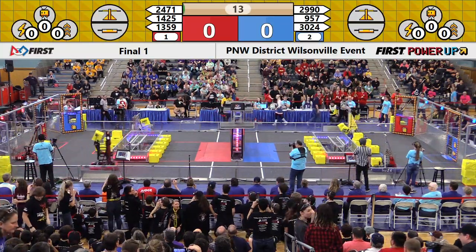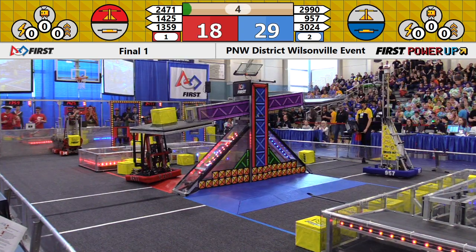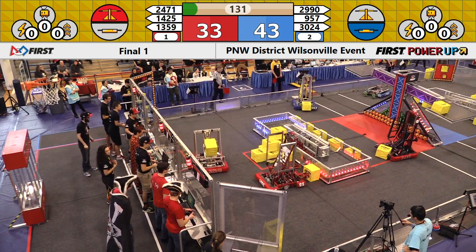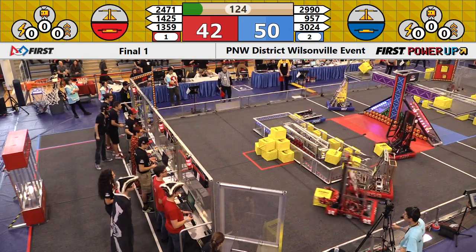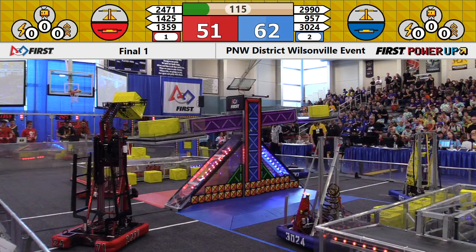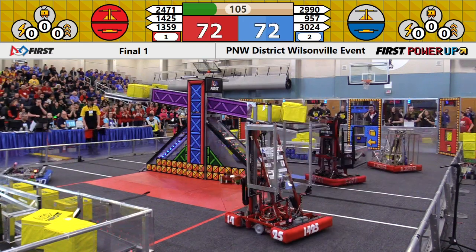Here we go — switch control for hot wire, scale control for the Red Alliance. Driver operating action. 2471 strike one, 1359 Scallywags getting scale control, 1425 going for placement. 2471 gets it on their side. 957 The Swarm — two cubes, can they keep up? There's three for 2990.